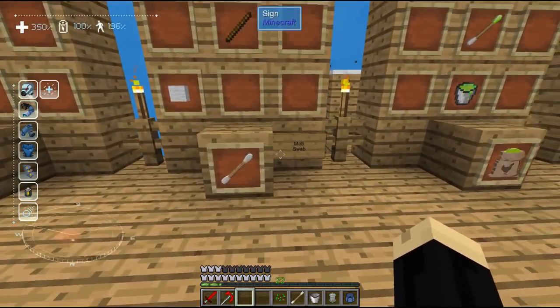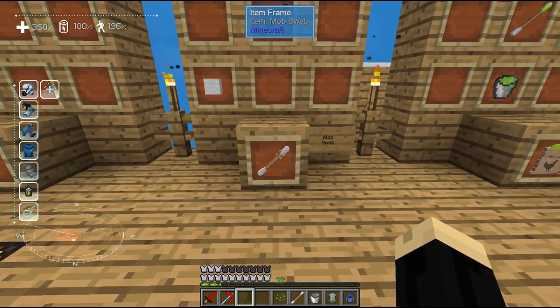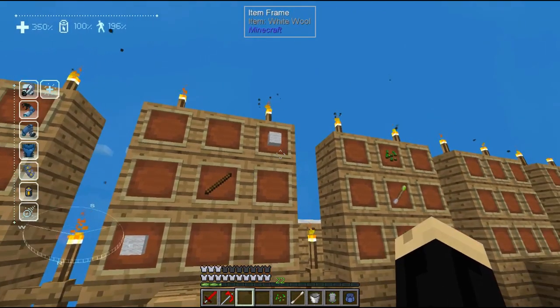Okay, so first things first, we need to make a MobSwab. A MobSwab is used to get DNA from different mobs in the game. It's very easy to make — it's just one stick and two white wool.